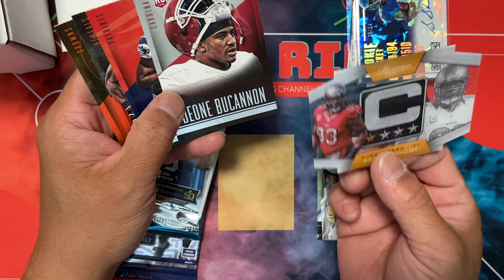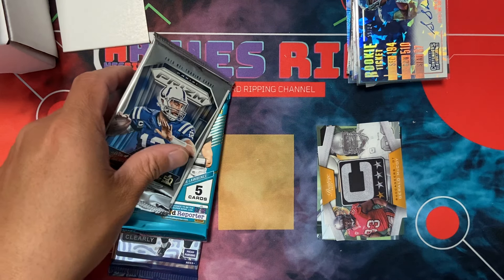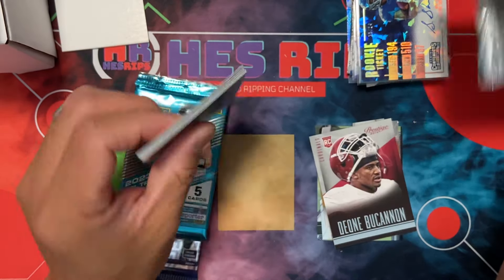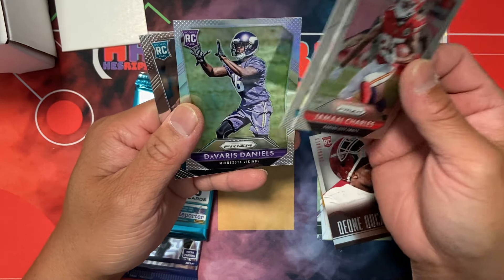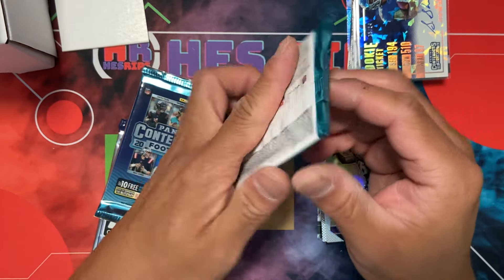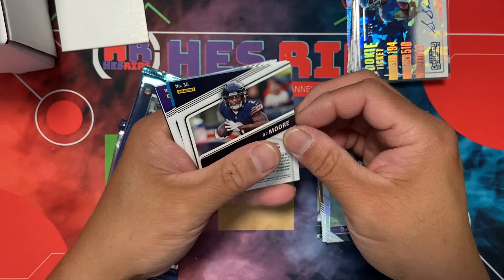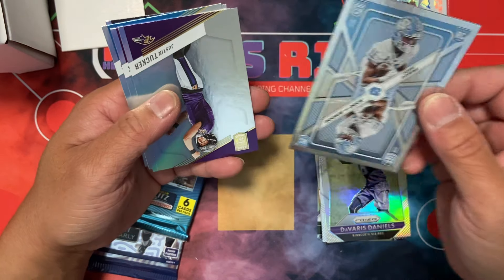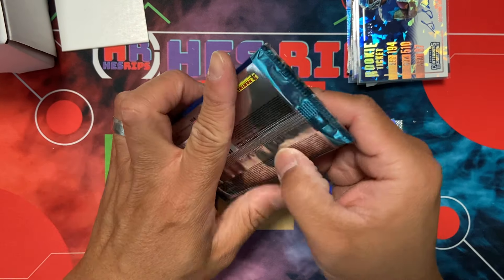LeSean McCoy — that's kind of cool — and Deion. A couple other miscellaneous things. Never opened this one before. Four cards, two dudes — I'm not sure if those guys are the ones we want but we did get Davarius Daniels. I don't know who that is. I'm bad historically just because I didn't pay attention to football back in the day. That's the rookies on deck — Josh Downs, Tucker, Cook and company.